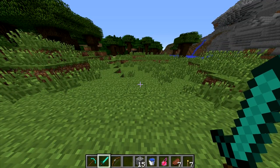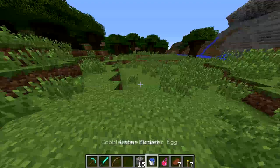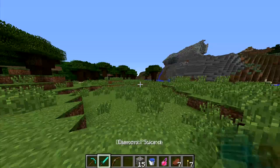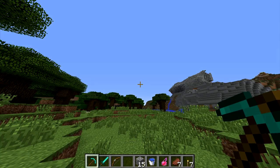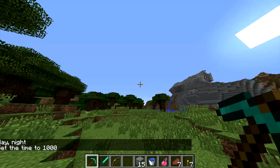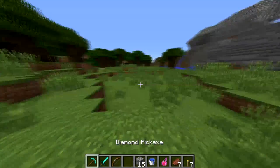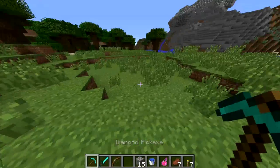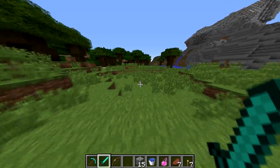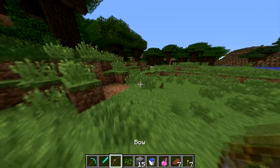Something everybody should take care of is hotbar management. The hotbar is the ten slots at the bottom of your screen you can quickly slide between using the number row or the mouse wheel. I see people go into their inventory and change things around but never change their hotbar — it's really important that you set it up for the way you play. I always keep my pick or shovel first, and right after that my sword or axe, so if I'm mining and I see an enemy I just roll the mouse wheel down one slot.